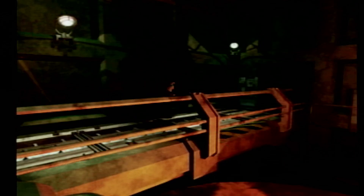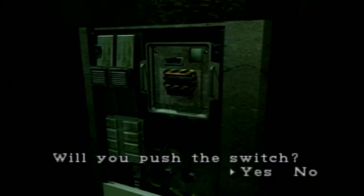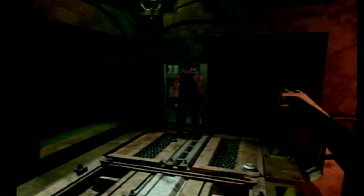Take him out. We're going to run over here. This is where we find the switch to direct the power into the elevator, granting us access to the main area of the lab.